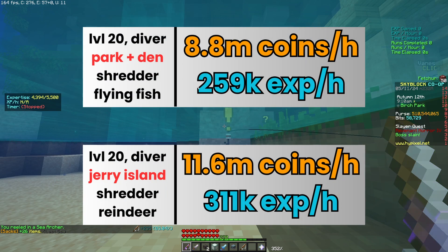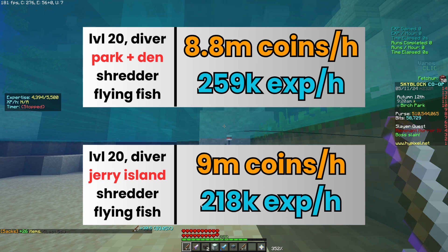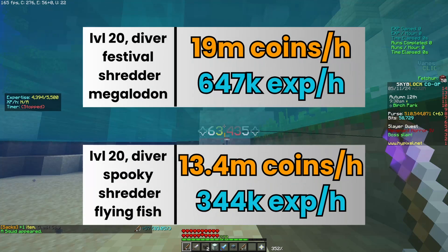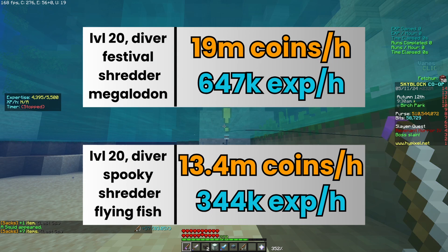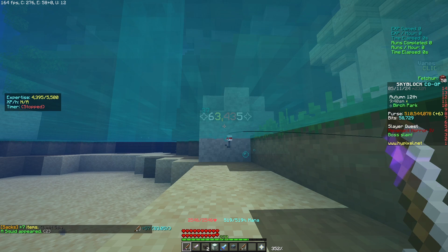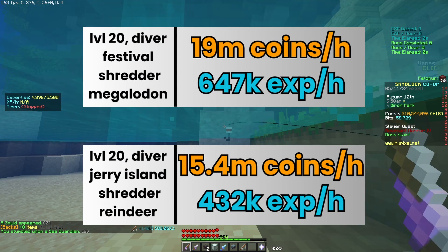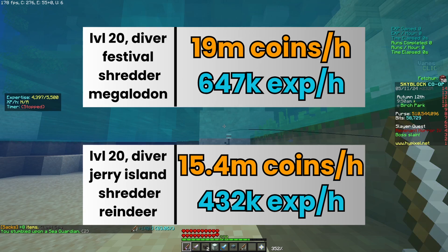You should fish in Jerry island only if you have the reindeer pet — otherwise, it's worse than regular fishing. For the spooky and fishing festivals, fish the same way: 40 minutes in the park and then 20 in the spider's den — spooky with the flying fish and fishing festival with megalodon. If you see the fishing festival and the Jerry event at the same time, just do the fishing festival as usual and ignore the Jerry.